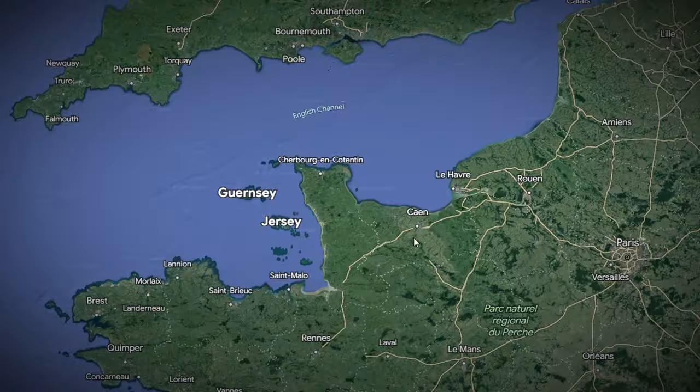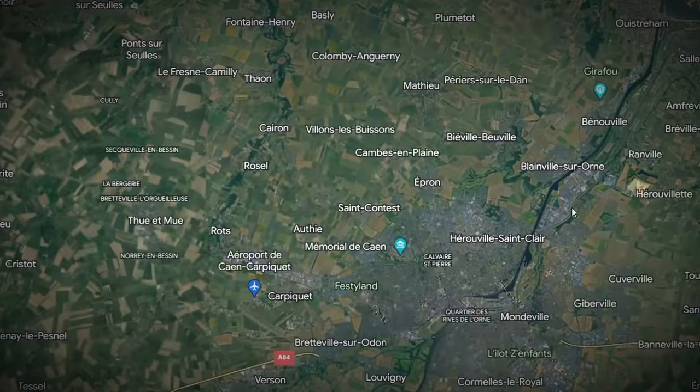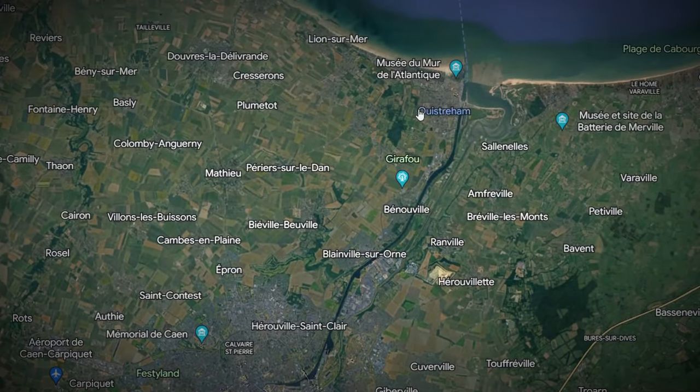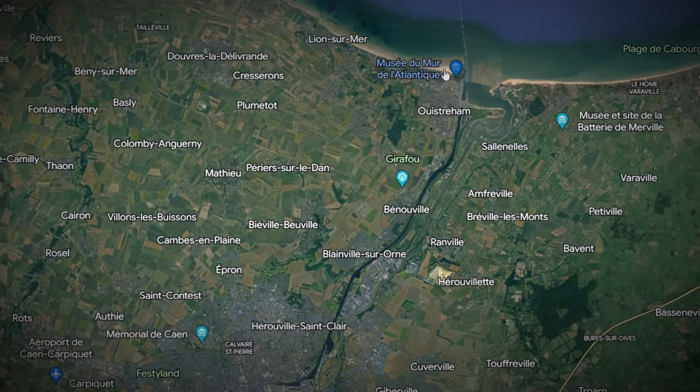Let's zoom into this area around Caen for an orientation. To the north of Caen we have the D-Day landing beaches — in this case we have Sword Beach. As we move south we come inland and we have the Hillman Fortress, which I've covered in another video. South of that is the city of Caen.